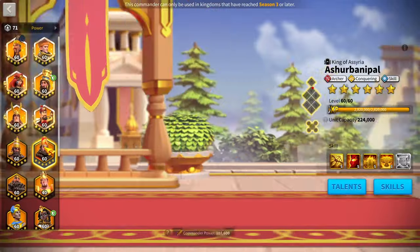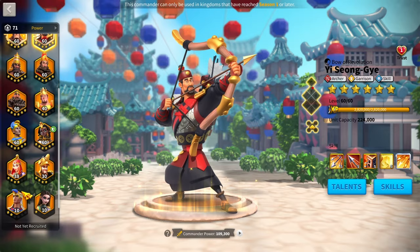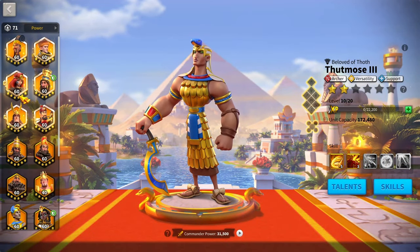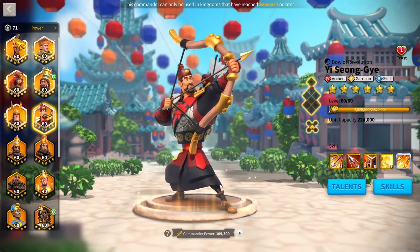Honorable mentions include Ashurbanipal, Nebuchadnezzar, YSG, and even Thutmose for newer players. In order, Zulang's best pairings are: Herman, then Henry, then Boudicca, and then YSG.